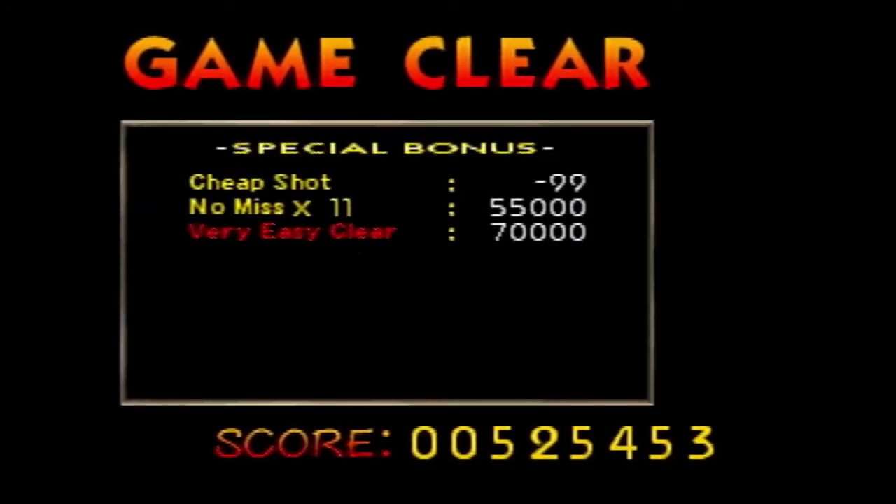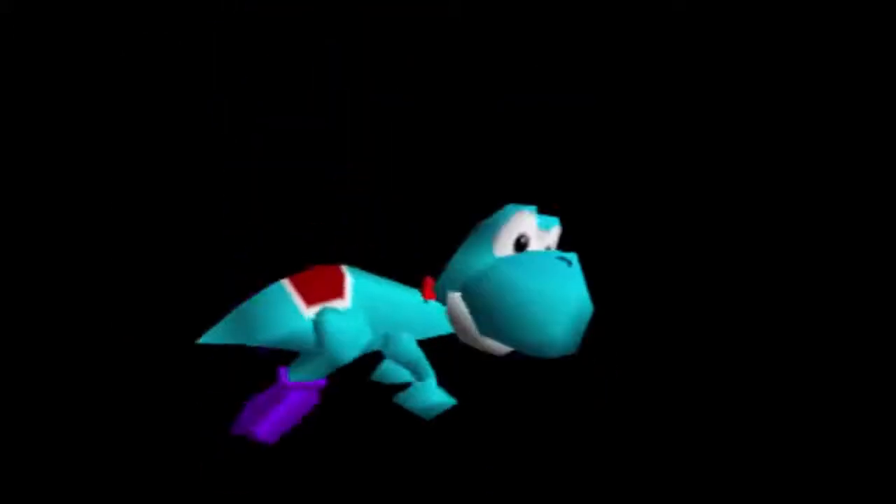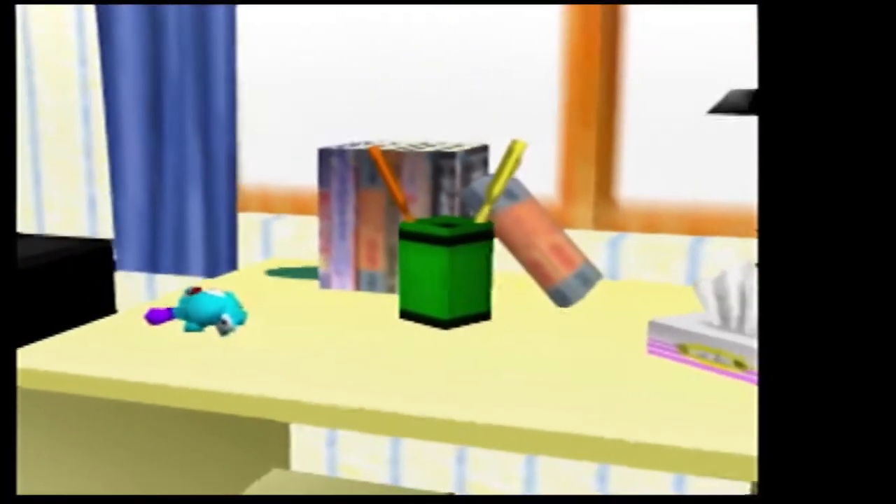This was on very easy, so a perfect clear's not that impressive. Goodbye, universe. Speed King — I believe that's for clearing with a very quick time. The whole arcade mode, one player, whatever. And now this boneless Yoshi flops onto the desk.